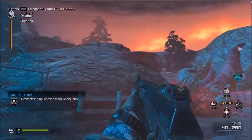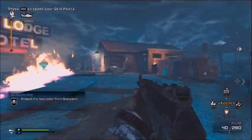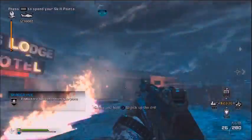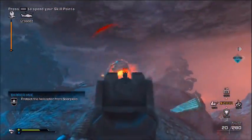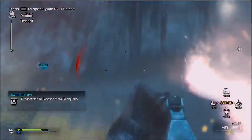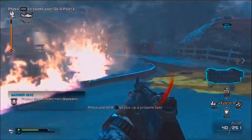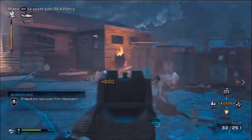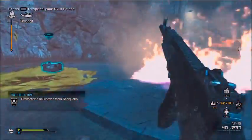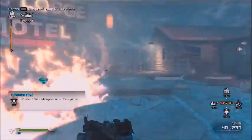First of all, I'm going to be showing you the first part, which is the actual class setup. Extinction works differently to zombies, and class setup is vital in order to go well in the actual game. The first thing you want is your pistol as the P22 pistol with regular ammo.